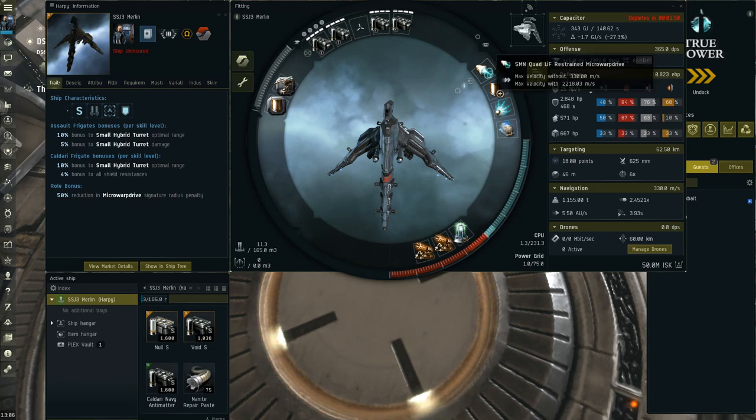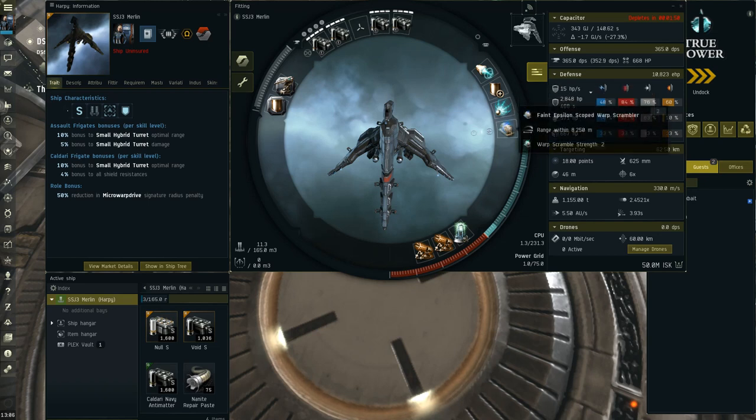In the mids I've got a restrained micro warp drive and a Caldari Navy medium shield extender for CPU savings. You can go with a compact micro warp drive and then use a Republic Fleet medium shield extender, or just the FS9 if you don't want to spend money. I've got a fleeting web and a faint scoped warp scrambler. In the lows I've got a Tech 1 micro auxiliary power core and double Tech 2 magnetic field stabilizers for maximum DPS.